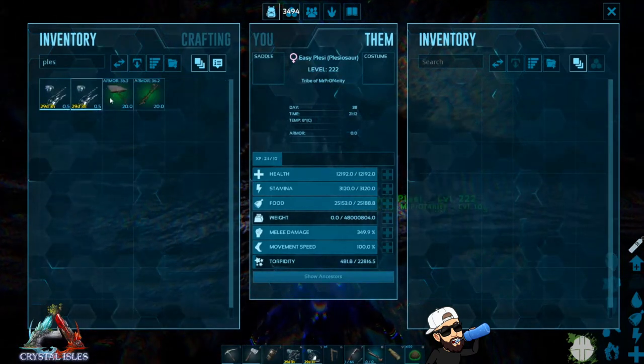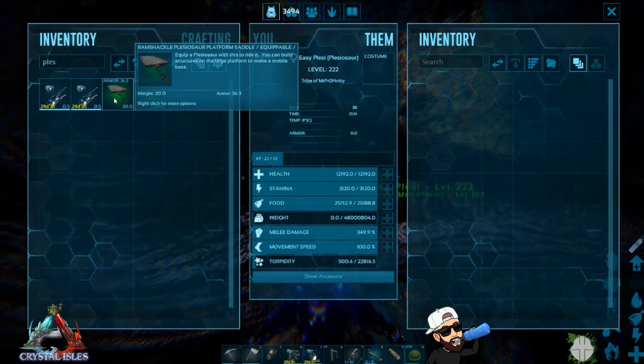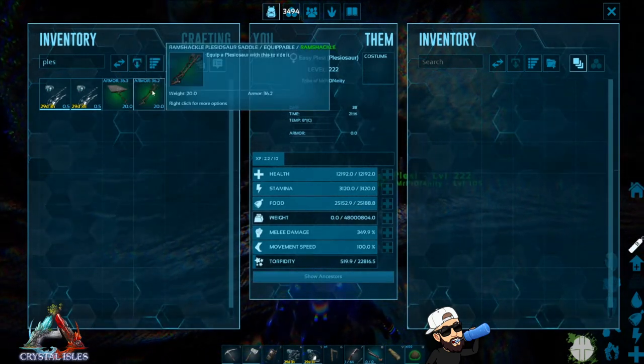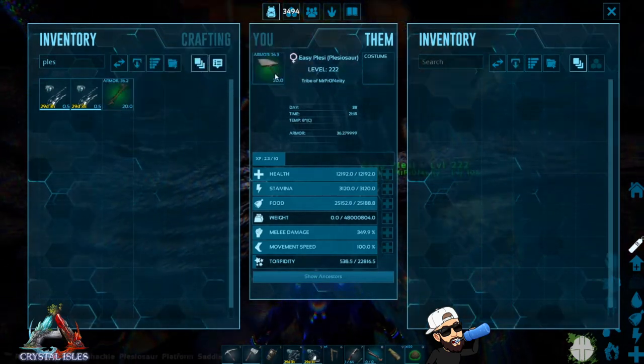Lastly, you have two options for saddles: either the regular saddle or the platform saddle. You can use Dododex — it has a resource calculator where you can plug in whatever item you're trying to craft and it will give you the exact amount of resources required.